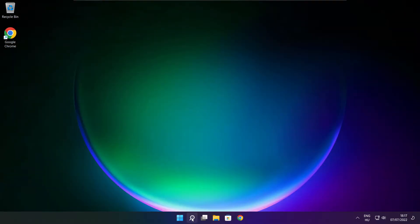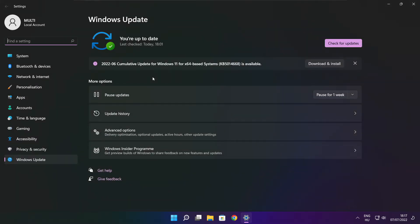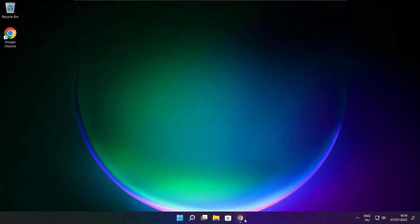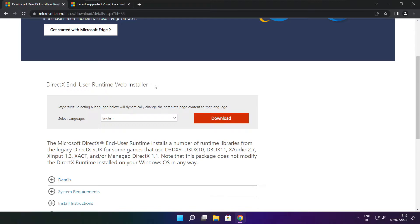Click the search bar and type Update. Click Check for Updates.